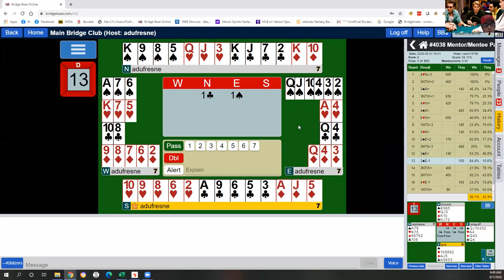If you wanted to bid two hearts, it's not that much of a lie, but realize you're telling partner you have at least five hearts and at least 10 points. So I would have doubled, but ignoring that — pretend we want to send the message: partner, I have a nice invitational-plus hand and I have support for your original suit, spades. You can bid two spades with this hand to say: partner, I have support for you, I have an invitational-plus hand.